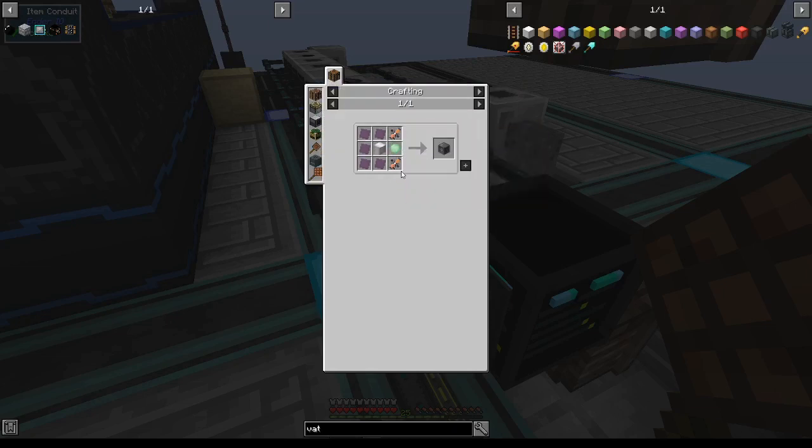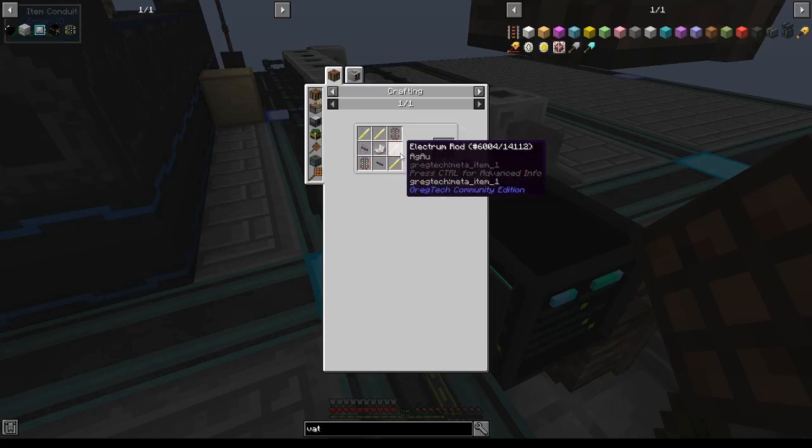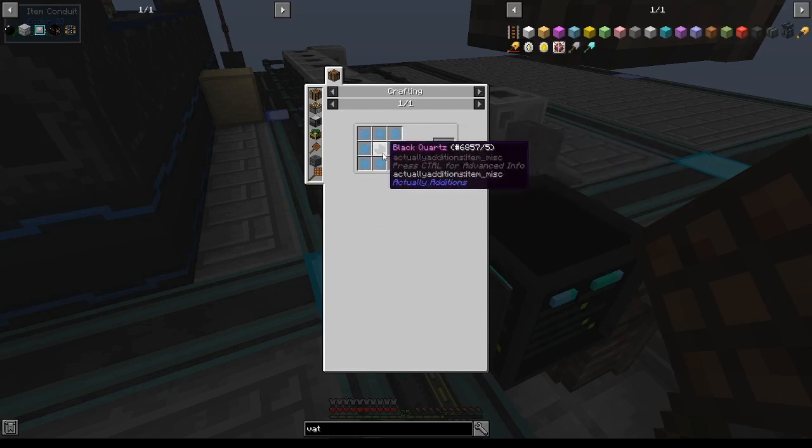To make the Atomic Reconstructor, we'll need a couple of things. Lead is easy, although we haven't needed to make it yet. For emitters I'm going to need more electronic processors along with electrum and nether quartz, and the aluminum casing will require black quartz.